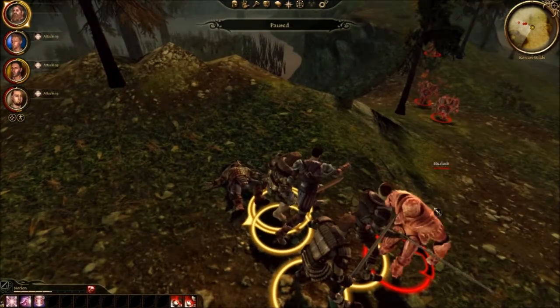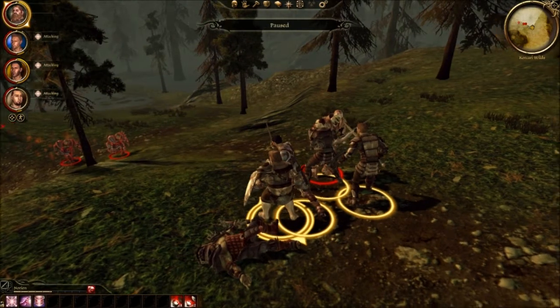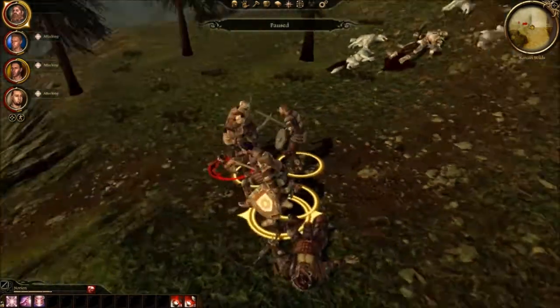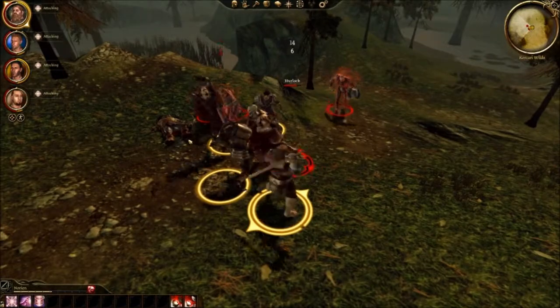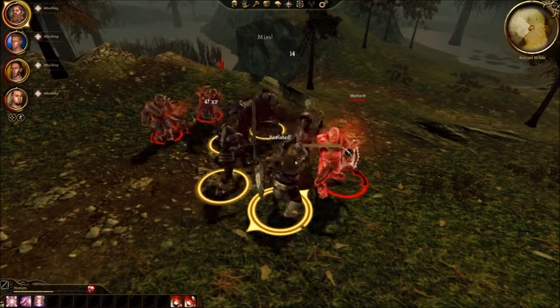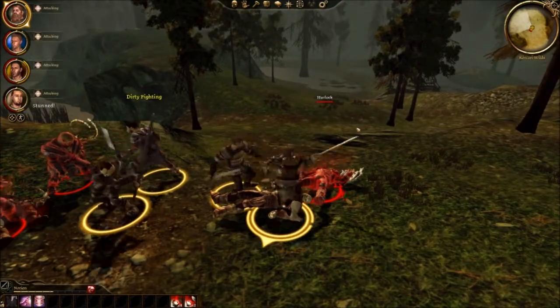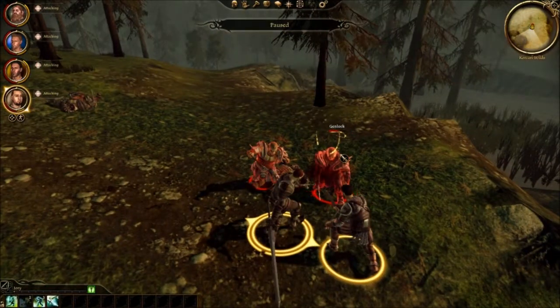What are these guys? Let's see - a Herlock, Genlock, Genlock. Okay they're all melee. None of them are really Archers - oh they're all charging. We're doing fine. I resisted it. That's how you shield bash. Okay this guy's getting a little low on health because he's got two guys on him.